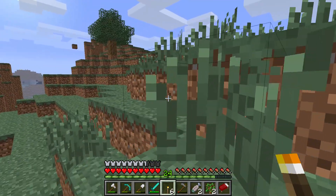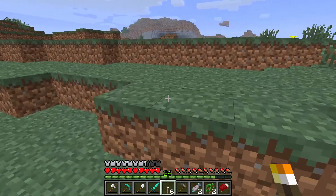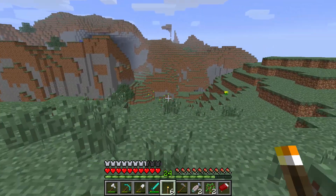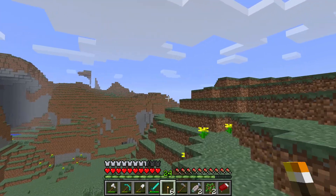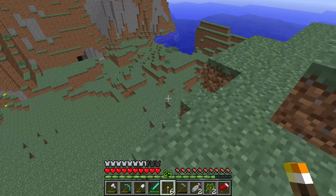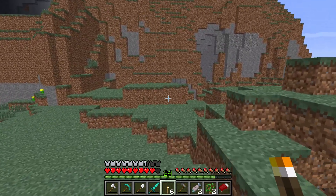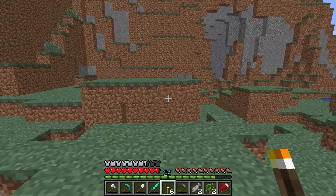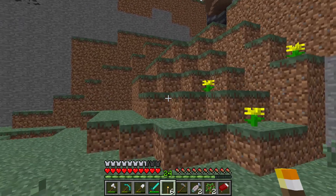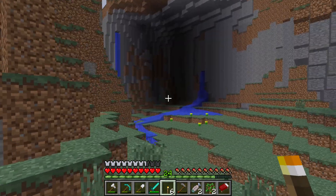I don't know if the common mob grinder design still works, but I would imagine it does. I heard that in the old versions of Minecraft the mobs would glitch together and lag out the game or something. But yeah this island's massive, we could definitely do stuff on here. I might have to build an underground road under the ocean that goes all the way over here from my jungle island. This might be the place to go when we want to build a bunch of projects.